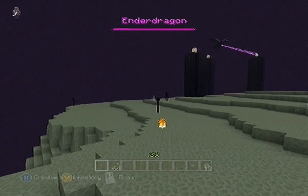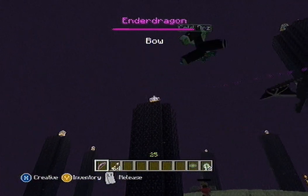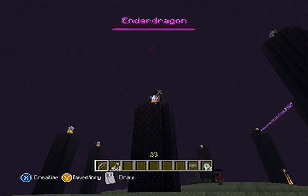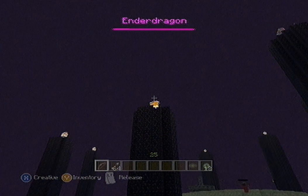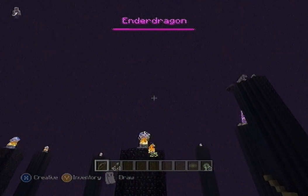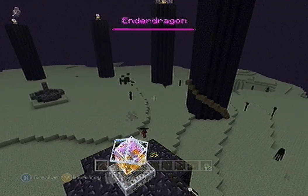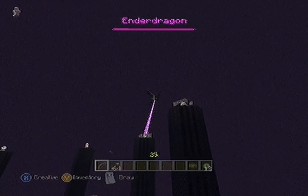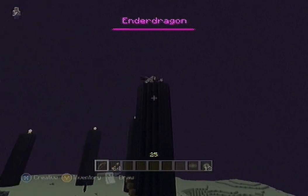Now, what you're probably going to want to do when you come in is stock up with some really good bows and arrows. Because in order to kill the ender dragon, you're going to have to knock these down and kill these, because these actually will heal him or her. So you want to get those down as quickly as possible.